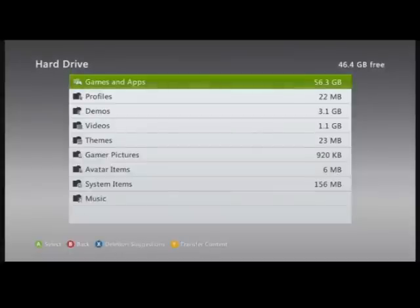What you're going to do — each of these categories has all kinds of files in it, and you're looking for corrupted files. A corrupted file is going to have, instead of an icon on the left, a yellow circle with an exclamation mark in the middle of it, and the text is going to say 'corrupted.' It's really easy to see when you see it.